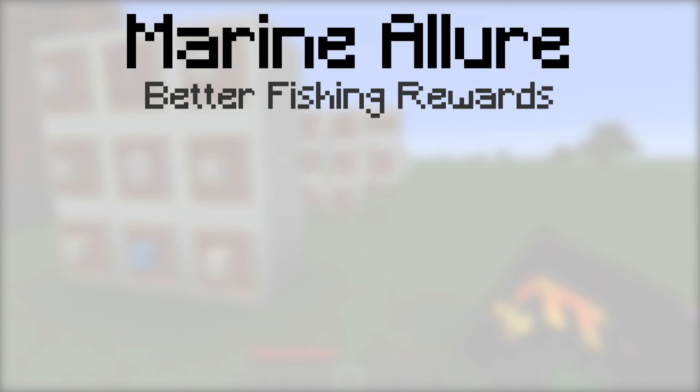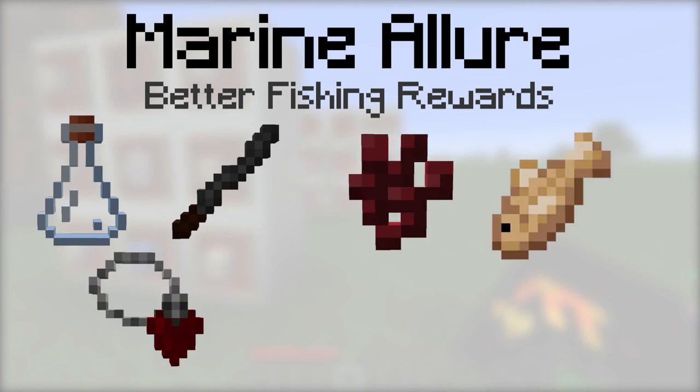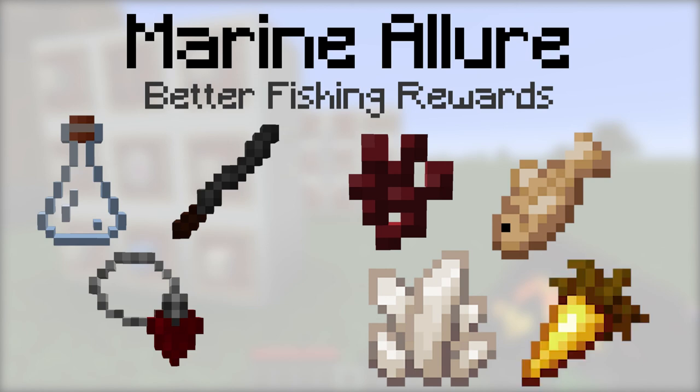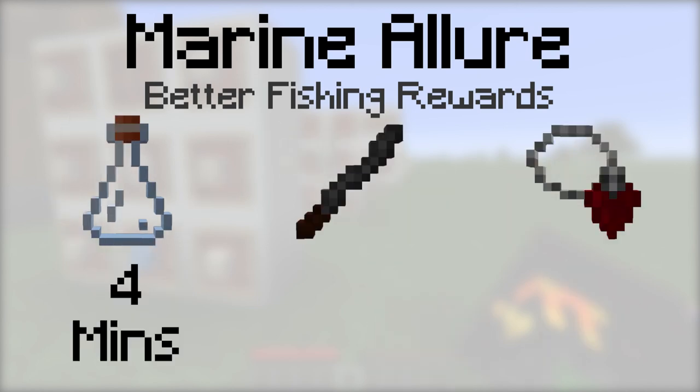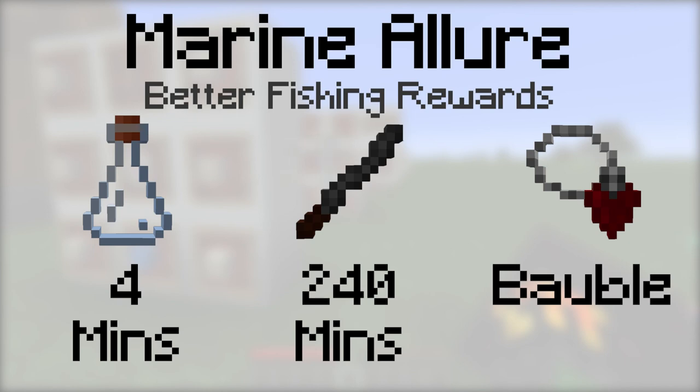Marine Allure will have the drinker catch fish faster and will provide loot at double the rate. To make it, place either a vial, an incense stick, or a tainted blood pendant, then a nether wart, a raw cod, a nether quartz, and a golden carrot into the botanical brewery. The vial will last for 4 minutes, the incense stick will last for 240 minutes, and it can be equipped with a tainted blood pendant.